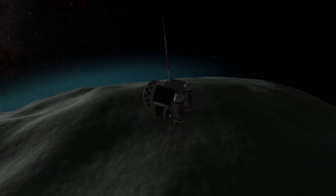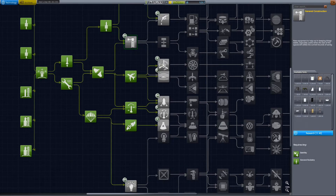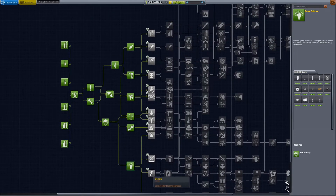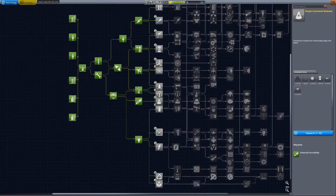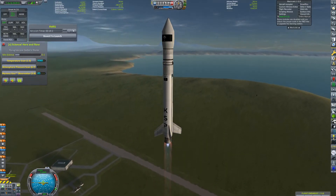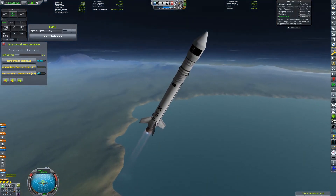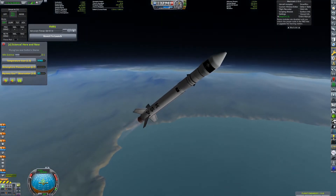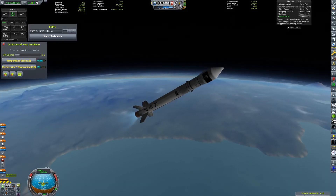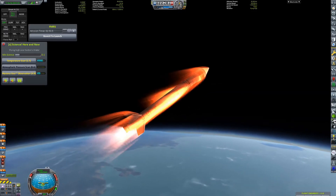Short-term goals: I want to land Kerbals on the Mun within a couple of episodes. Crewed interplanetary spaceflight is probably not going to be for a while — I got to episode 16 of the last series and we didn't even send Kerbals out of Kerbin's sphere of influence. So crewed interplanetary spaceflight won't be for a long time, considering our technology right now is very limited.